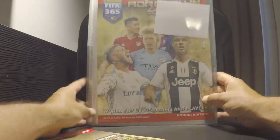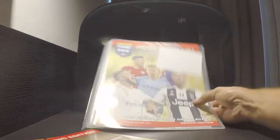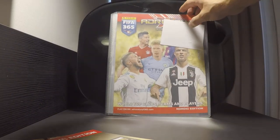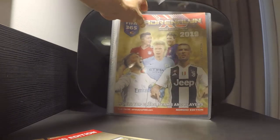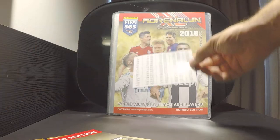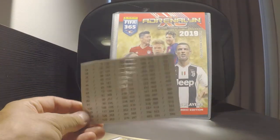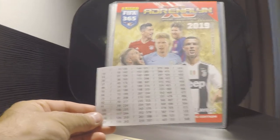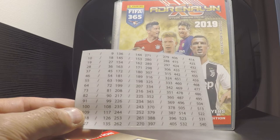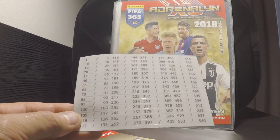Now we can have a look here and see — we have the collector's album. What's inside here? This is new this year: we have numbers to put in to keep track of the cards a bit easier.